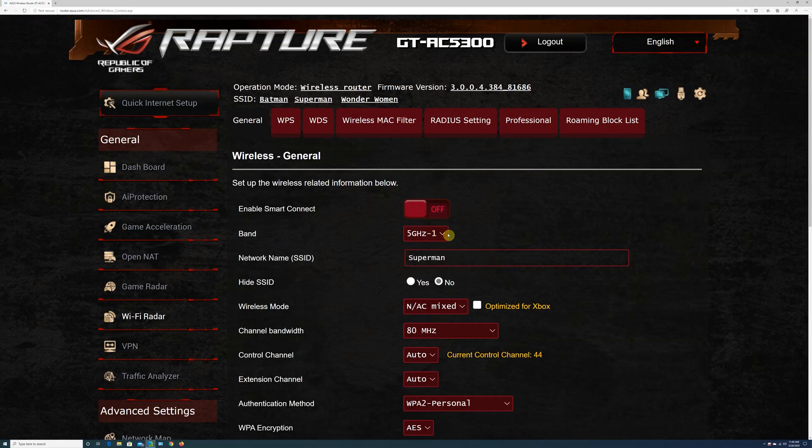We have the three Wi-Fi bands set up separately: the 2.4 GHz band is called Batman, the 5 GHz-1 band is called Superman, and the 5 GHz-2 band is called Wonder Woman. Both 5 GHz channels are set to 80 MHz bandwidth. Note that the GT-AC5300 does not support 160 MHz bandwidth.